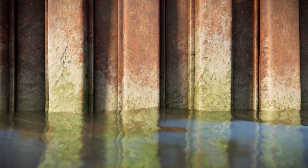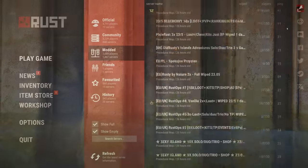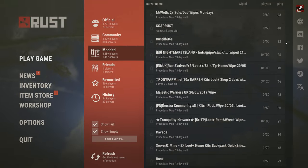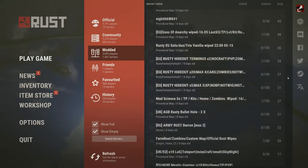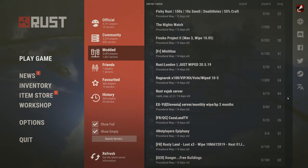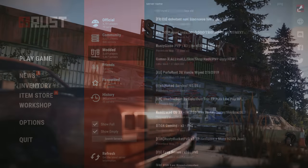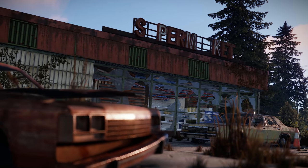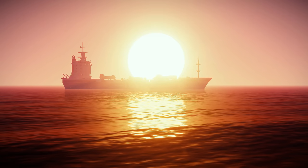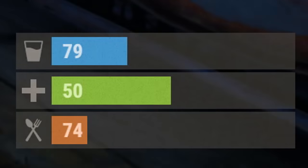Of course a big change like this wouldn't be complete without some optimisation. Gary implemented a new virtual scroller for the server list which apparently saves something like 12,000 objects thanks to the way it handles the data, so performance and memory in the menu will be much better. We've got two more weeks until the next patch to main on June 7th, so there's the potential for a lot more to be done here.